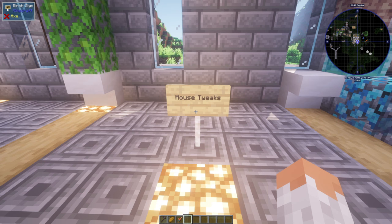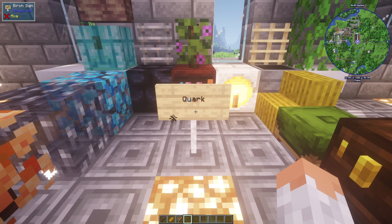Mouse Tweaks enhances the mouse buttons and inventory management — it's quite handy for drag and drop. Quark is a compilation of small additions, most of them changing the world — basically cave upgrades, new redstone, building blocks, stalactites, stalagmites, new mobs, and tons of new functions. Very very helpful.